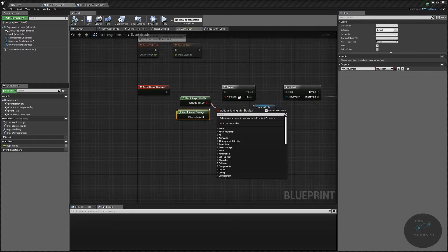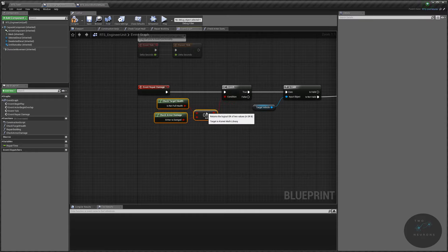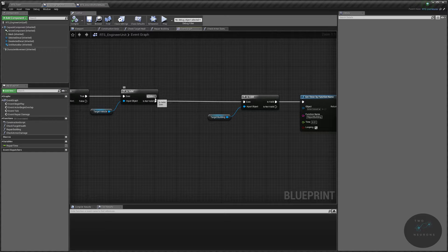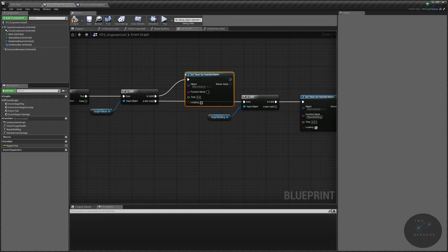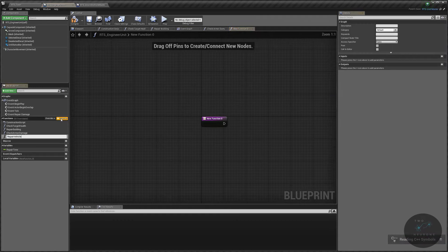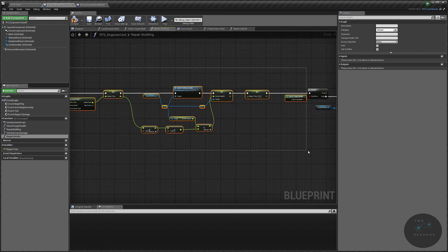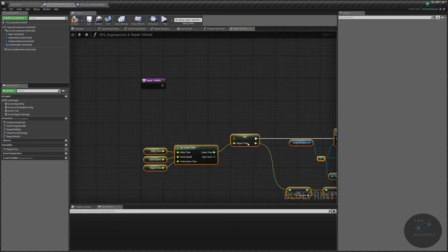Compile and save along the way. On the target vehicle being valid, do 'set timer by function name', set it to 0.01, looping, with function name 'repair vehicle'. Copy that name, create a new function called 'repair vehicle', and go into 'repair building' to copy the first chunk — up through the 'check target health' portion — and paste it into our new repair vehicle function.